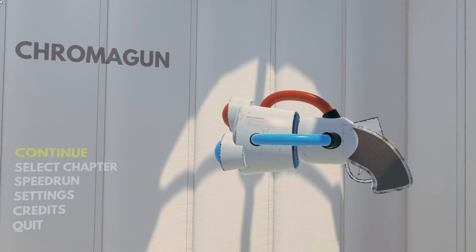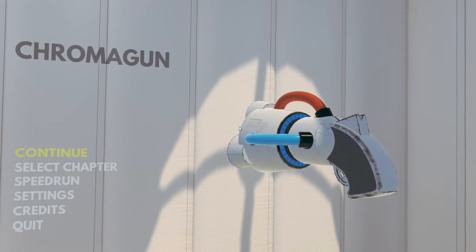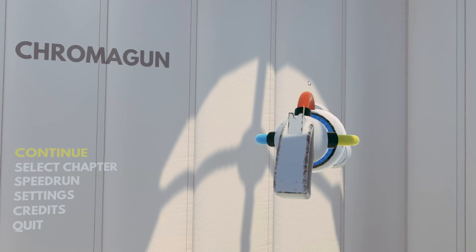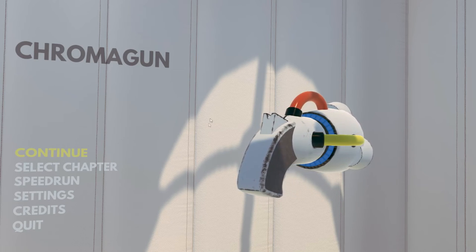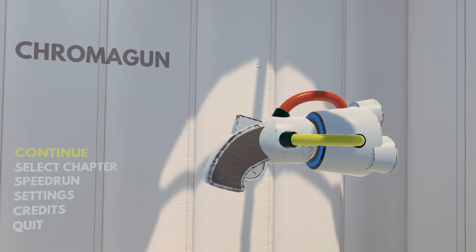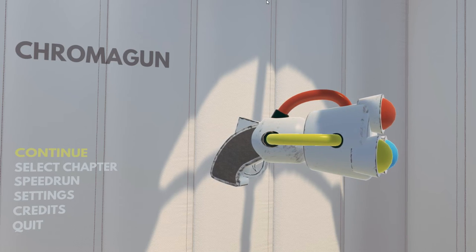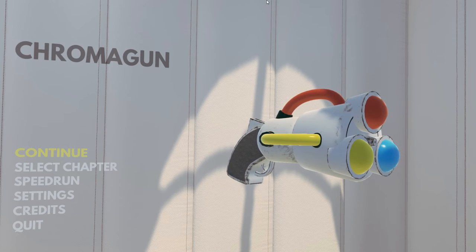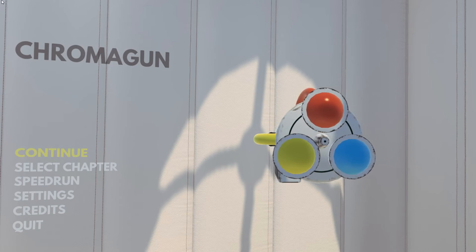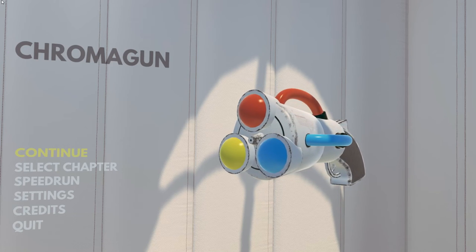Chromagun is a game where you use the gun named the Chromagun to shoot colors at walls and these things called worker droids to make your way through a first-person puzzle kind of laboratory. It looks like a pretty cool game. Full disclosure, I received a free Steam key for this game from Pixel Maniacs, the developer and publisher. I thought it looked pretty cool and the reviews are overwhelmingly positive.